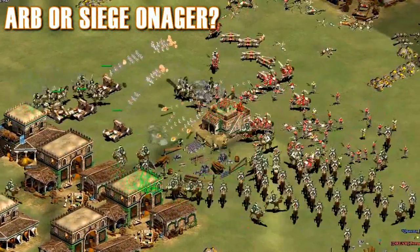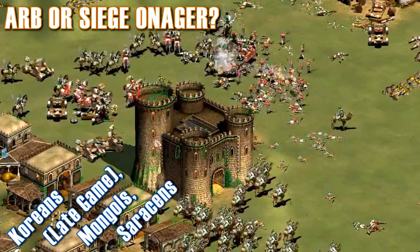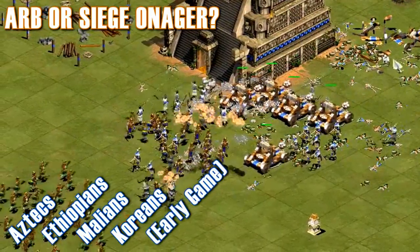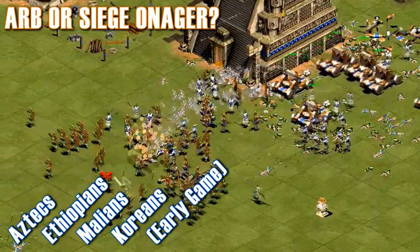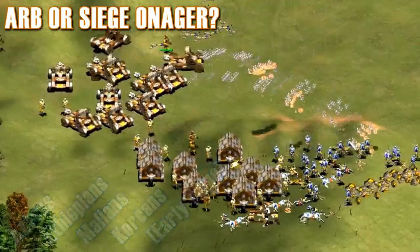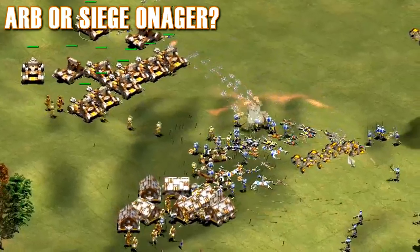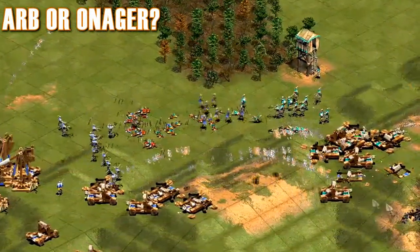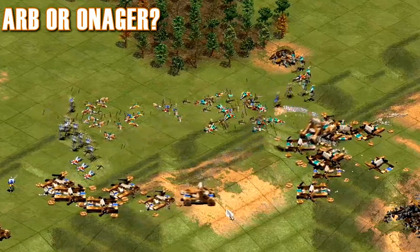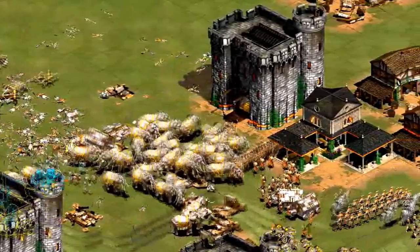Out of the Civs that have both Siege Onagers and Arbs, I'd normally suggest that you don't use the Arbs with the late-game Koreans, Mongols, and Saracens, all of which have other alternatives. For the Aztecs, Ethiopians, Malians, and maybe the Koreans in the early Deathmatch game, I think it still makes sense to make both units to get an early presence and to protect the Siege as the game progresses. While Arbs are created twice as fast, Siege Onagers simply apply more pressure per unit and should be used whenever possible. For all the other Arb Civs that don't have Siege Onager, the normal Onager can still be a useful addition to deal with Archers and Skirmishers, or just to add some power in general.